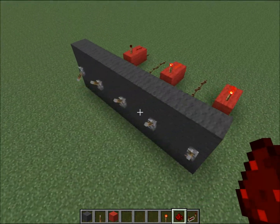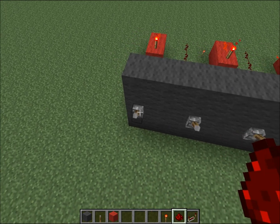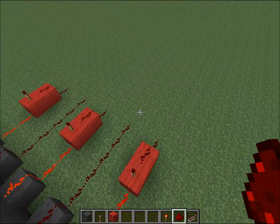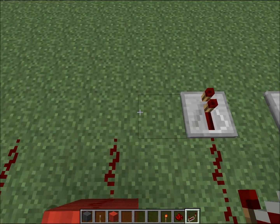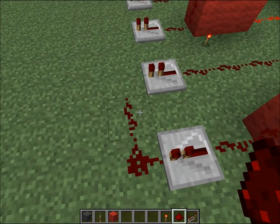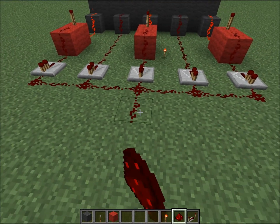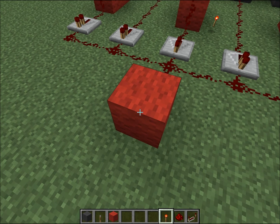Alright, so now we have that set up. You basically want to turn all of them off, so like that — there, there, and there. So now all the redstone signals are off. You want to put repeaters on all of them so the signal can't go back, then connect them all together.